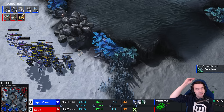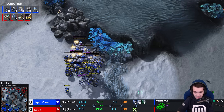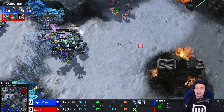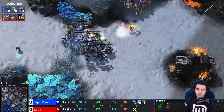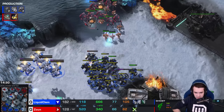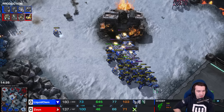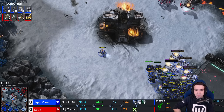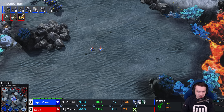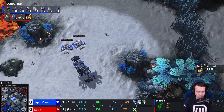The Widow Mine is still a perpetual explosive thorn in the side of John. His worker count is suffering — he's only had 67 Probes, significantly less income than Clem, who not only has 73 SCVs but has Mules — much to the dismay of every non-Terran. The challenge is Disruptors just seem to appear wherever Clem is — get one army, one Disruptor free.